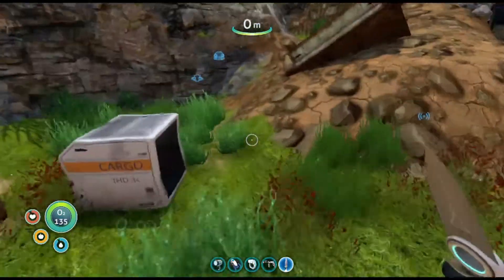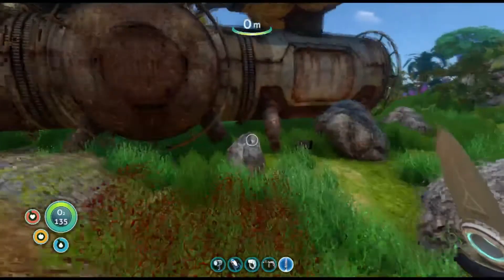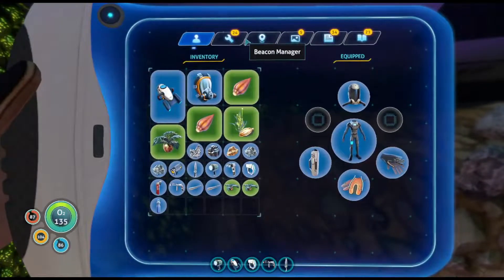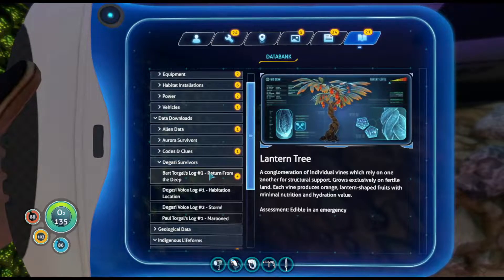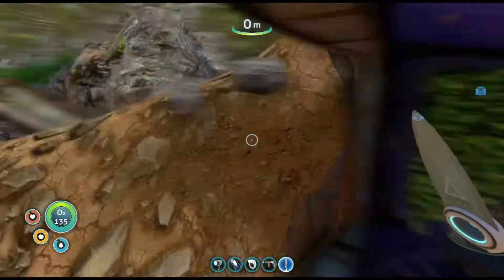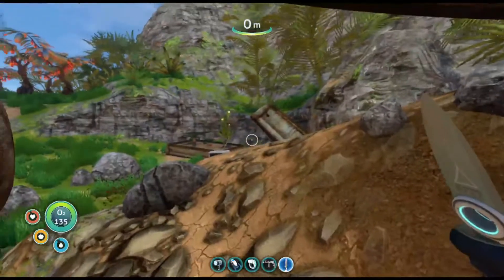Well, definitely got buried — I don't know if they got buried with it though. There is a stasis rifle fragment here — scanned it up. That storm didn't go too well. The Degasi crashed here clearly, or they crashed somewhere nearby. And as Marguerite said, these plants can't sustain them forever. Given they've been growing pretty well after seemingly being left alone, I think we can pretty much assume Keen is dead.